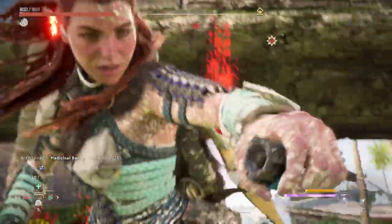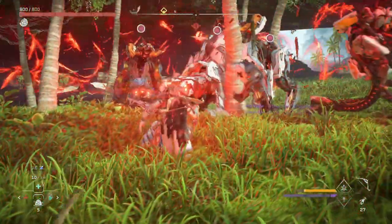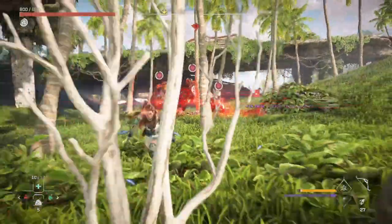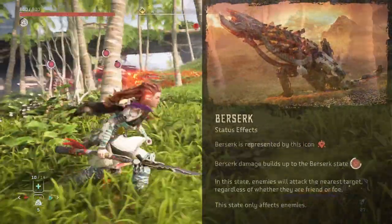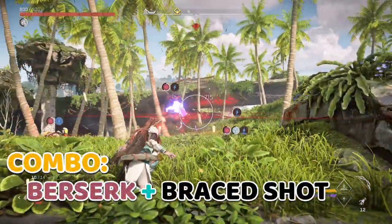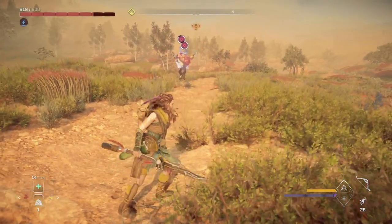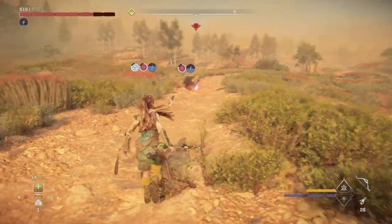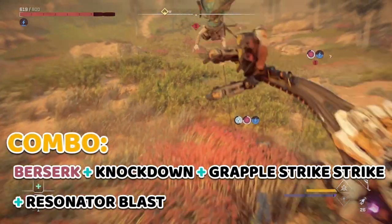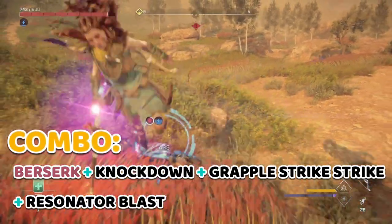I've been playing around with Berserk a lot, and from what I've seen, it's still most useful as a distraction and not necessarily as a primary way to deal damage. Once a machine is inflicted with the Berserk state, they'll attack whatever is closest to them, which can be a great opportunity to line up a hit on a distracted machine, or you can just sit back and watch the machines battle it out. If you're struggling to get past a certain part in the game or just looking to experiment, it's definitely worth a look.